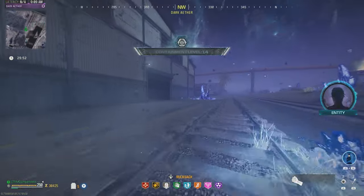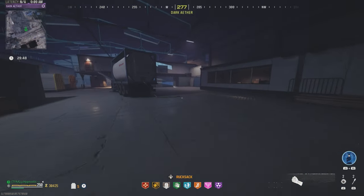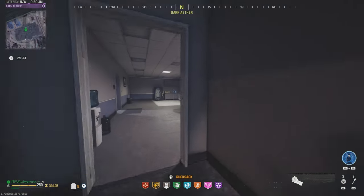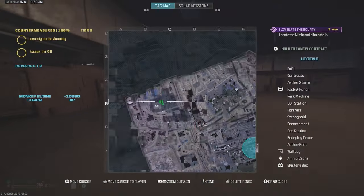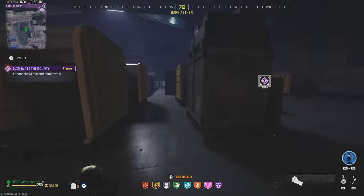We made it to the tier 4 zone. So once you spawn in, just turn around and make your way into this warehouse — this is where you find the first contract, which is going to be the bounty contract, right here in the corner. Let's pick that up. We got a mimic as our target and that's going to be right there. I'll see you guys once I get over to the mimic.